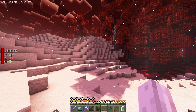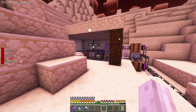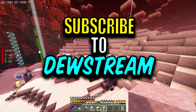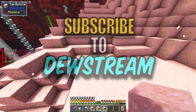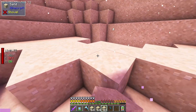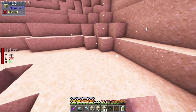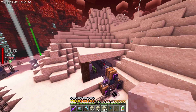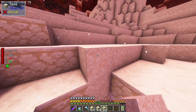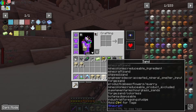Hello everyone and welcome back to All The Mod 7. In the last episode we set up this little workshop area, sort of buried under some sand to blend it in with the mountain a little bit - not just a platform with buildings on it. We tend to fall into that trap and do quite boring builds. Anyway, the cool thing is this is fissile fuel production.